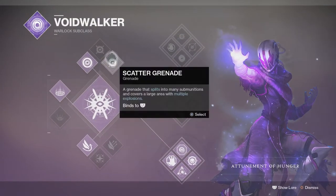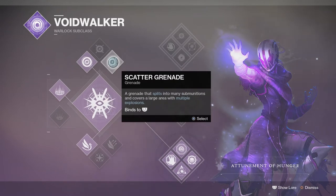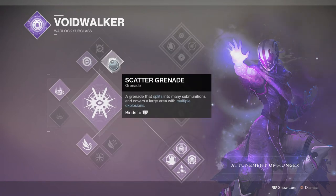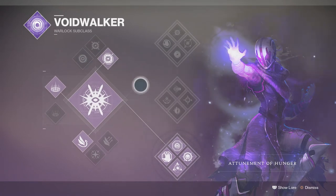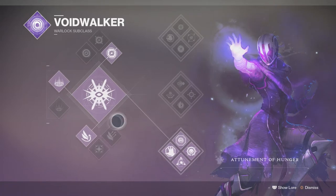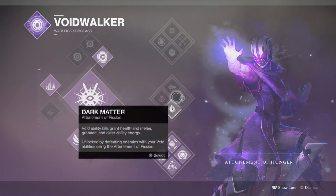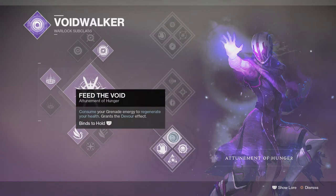We want to put on Voidwalker. I'm going to put on Scatter Grenade, because Scatter Grenade has a bigger AoE effect and a bigger explosion when you throw it. I'm going to use the Bottom Tree and show you guys the percentage of using Bottom Tree, because it has the Devour perk so you don't die. Nova Warp I will be showing later in the video why that's a better one.